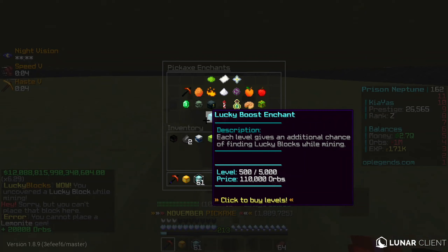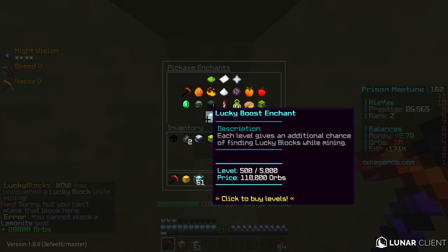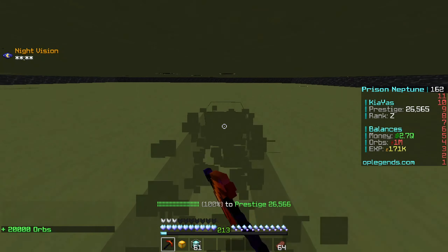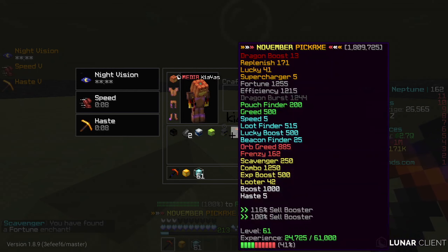I'm sure people also just buy the XP pouches if you don't have enough for a coal robot — it's probably going to be a little bit less, like 20 QT, but it's still very, very nice. You guys can see we're getting lucky blocks and stuff like that — they give orbs and stuff. The lucky enchant is kind of like the loot finder. It gives an additional chance of finding lucky blocks while mining, so it's pretty nice.